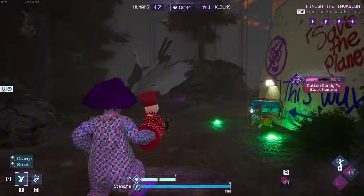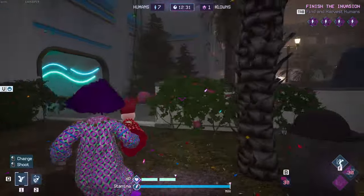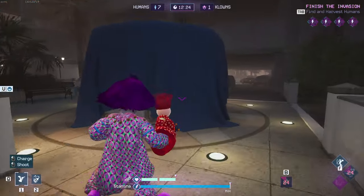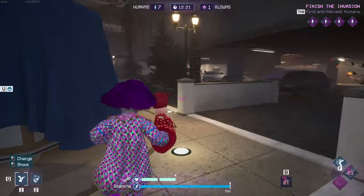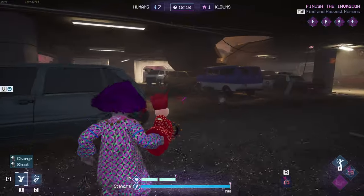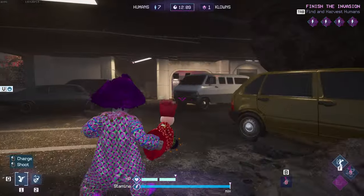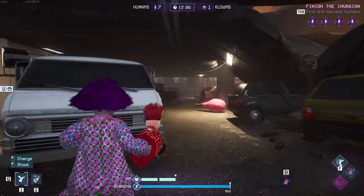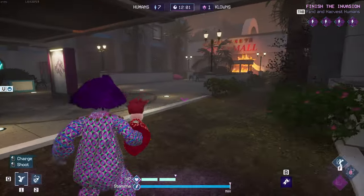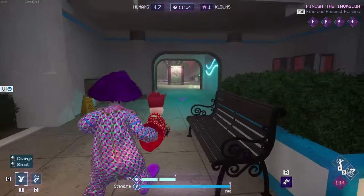The next thing is the human Halloween outfit pack. Originally you could only buy the entire Halloween pack for ten dollars, but now you can buy skins separately. If there's a specific skin you want, you can now pay for just that one. I'm not sure exactly how much each individual skin costs since I already bought the whole pack — if anyone knows, let me know in the comments. Players now have the option to purchase individual character cosmetics from the human Halloween outfit pack.